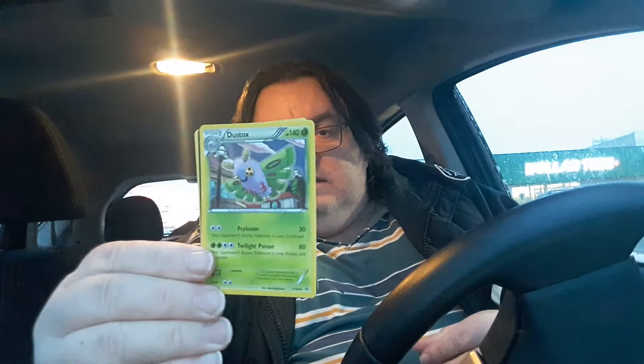So there's an Encada — this is from the Burning Skies pack, sorry, Roaring Skies. There is a Wurmple and there is a Dustox. So literally it's an old grass Pokemon pack that we got there from Roaring Skies, thank you very much.